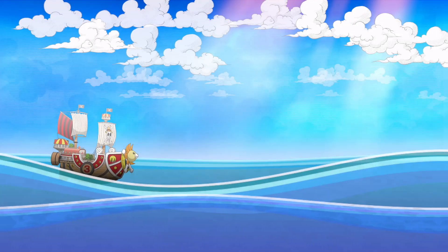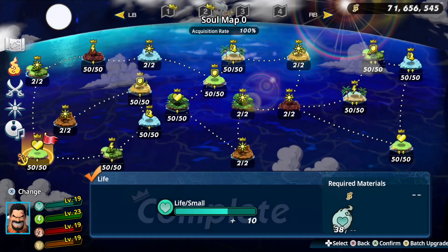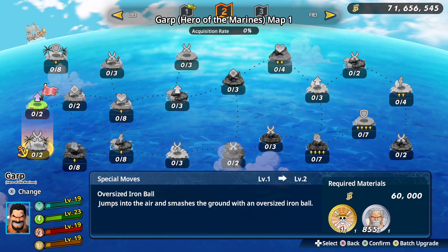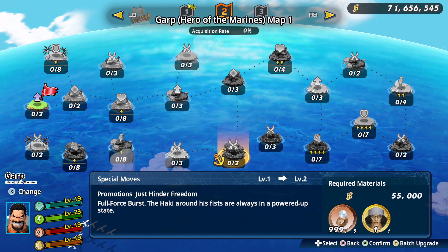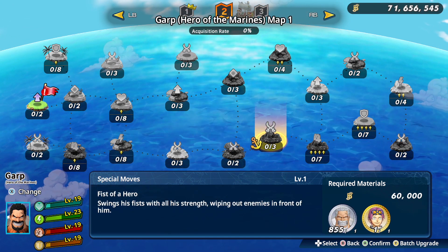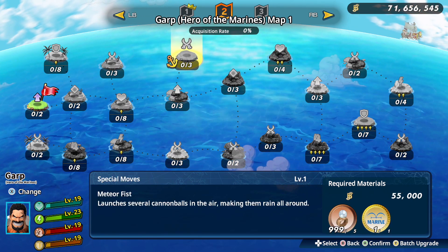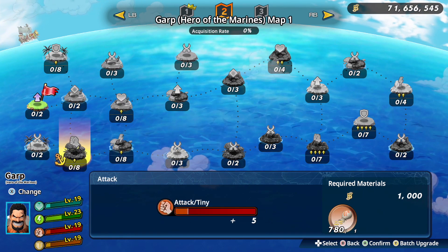I am so excited to play as Garp, let's get it! Let's take a look at his growth map as per usual. Here are the skills: oversized iron ball, tornado fist — a little spinny spin action — full force burst, fist of a hero, full slide hit, mountain fist, and meteor fist. A lot of fisting — pause.